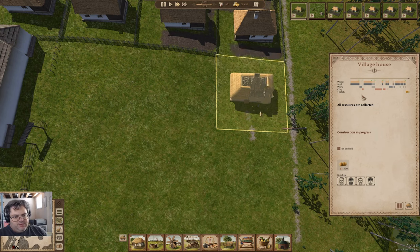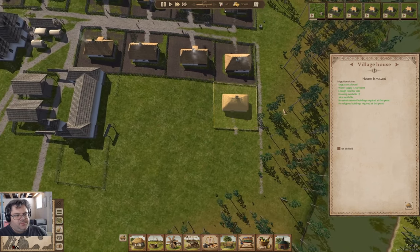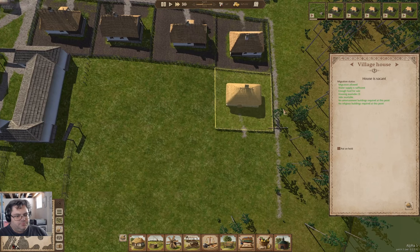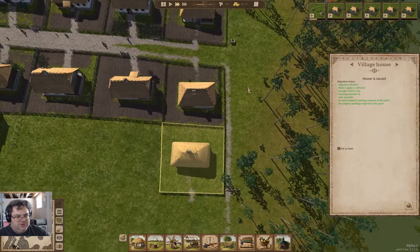Or if somebody just moves immediately into the house from pairing up. The house is vacant, but it's a house. We have jobs available, then not available, then available again — it's oscillating a bit. That's fine. I should probably build a fishing dock or something as well.